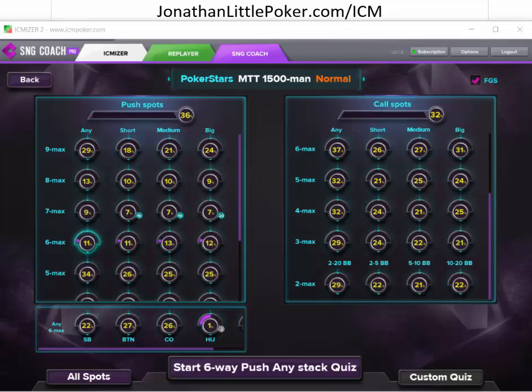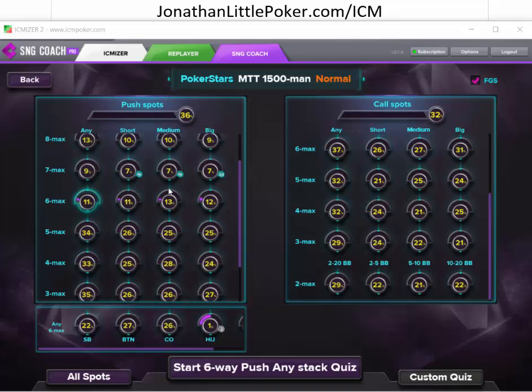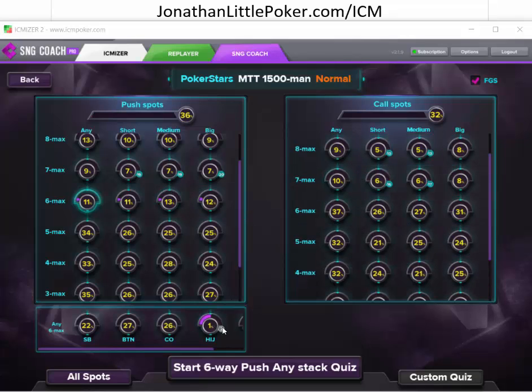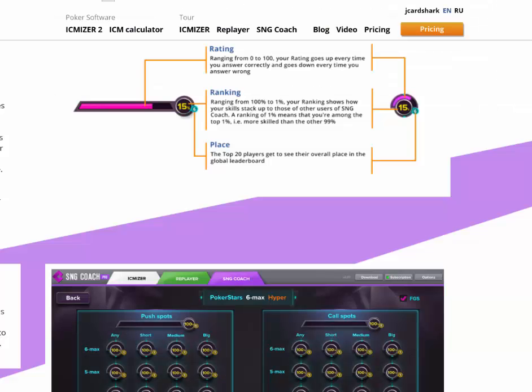Hello everyone, this is Jonathan Little and I am back with another video going over some quiz questions using ICMizer. You can get your copy of this program at jonathanlittlepoker.com/ICM. The rating is 0 to 100, so that tells you roughly where you are. Your ranking ranges from 100% to 1%. If you're at the 1%, it means you are very good; if you're around 50, it means you're mediocre. This other badge here is your place.